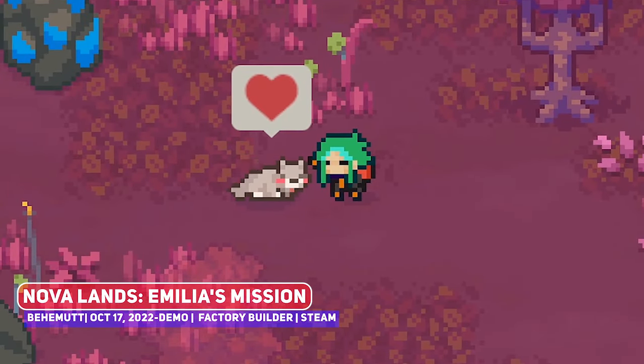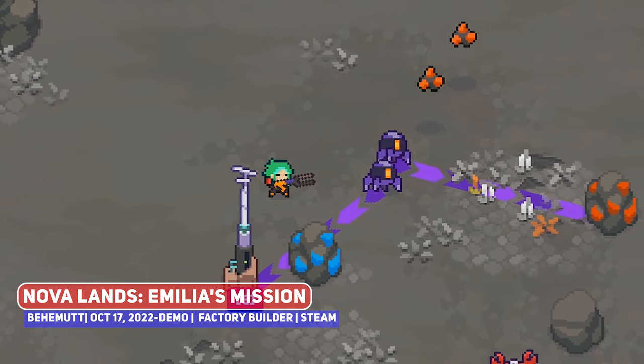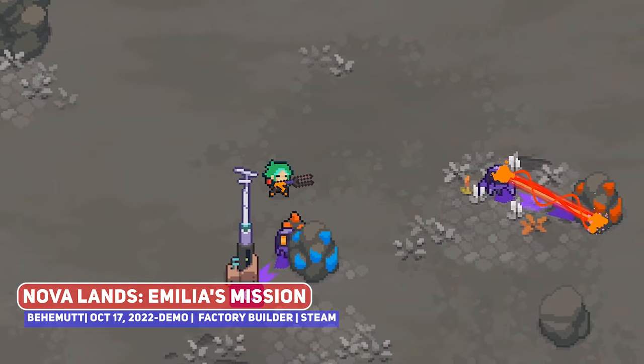Nova Land: Emilia's Mission is a product demo for a neat looking crafting factory builder, so check it out if you love games like Factorio.